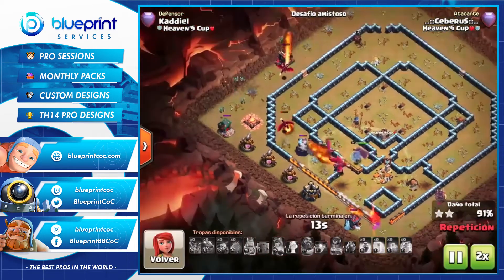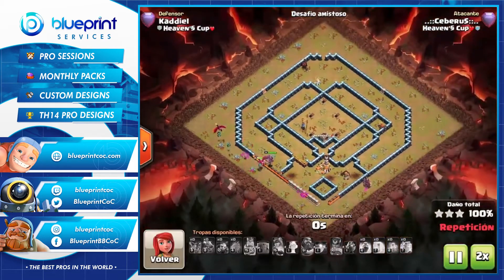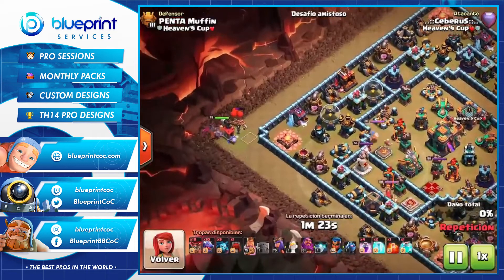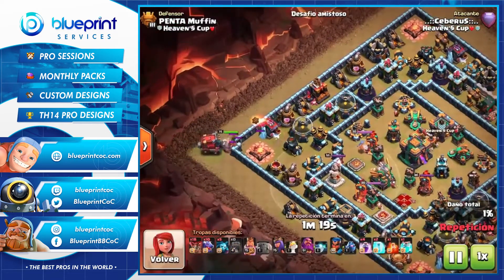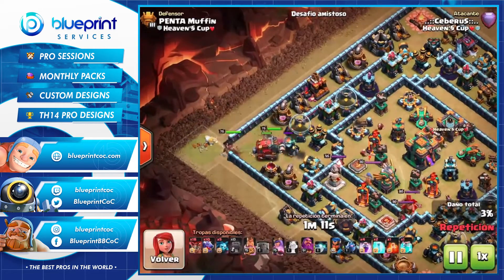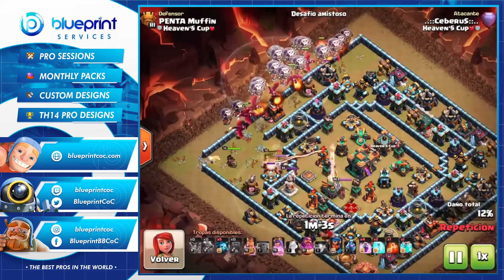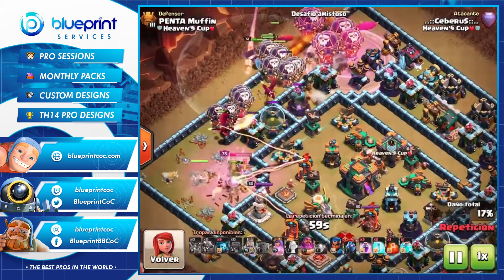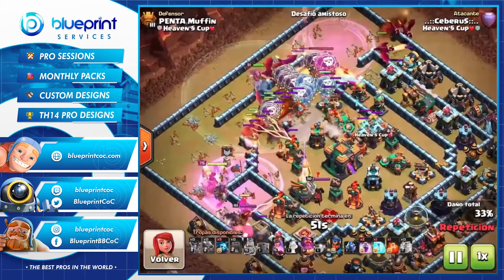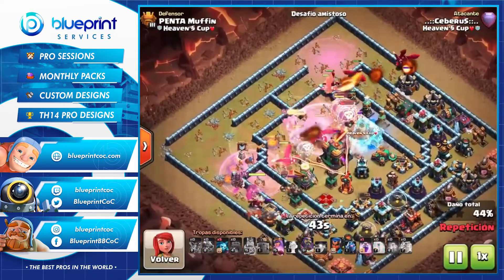This is a different variation but a similar concept — use the heroes to flank and the dragons take out the core. The same player is now on a different base from a Zoloko tournament, and he managed to make it to the final just using this attack alone. He's using a war wrecker, possibly because the tunnel is in the core so the dragons would path to it eventually, and he wanted a deeper hero push to ensure a good funnel. Without a funnel the dragons split everywhere, and when they split that's when they become weak — you want your dragons as close together as possible.